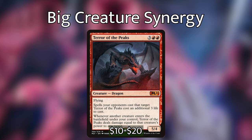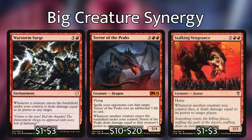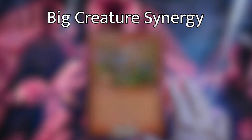Terror of the Peaks is amazing — it's a creature so we can trigger both Halana and Elena, and when we play other massive creatures it can dome whoever we want, dealing damage directly to players. Similar effects include War Storm Surge as an enchantment and Stalking Vengeance as a creature, though at seven mana for a 5/5 I think Terror of the Peaks is a better rate. Lastly in this section, Pandemonium is an enchantment for three and a red — whenever a creature enters the battlefield, its controller may have it deal damage equal to its power to target creature or player. Since we're playing massive creatures and doubling power, we'll abuse Pandemonium the most.